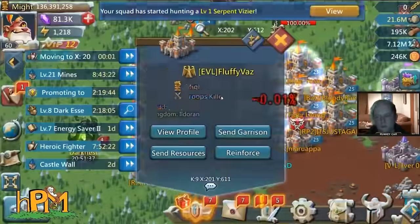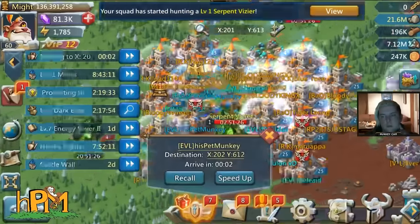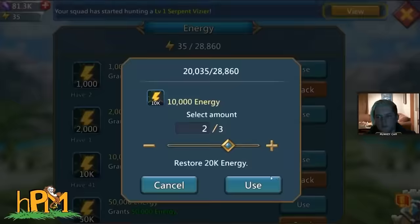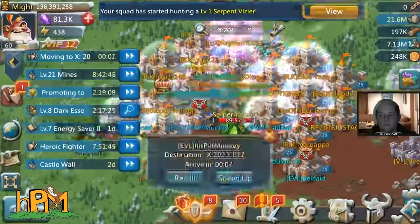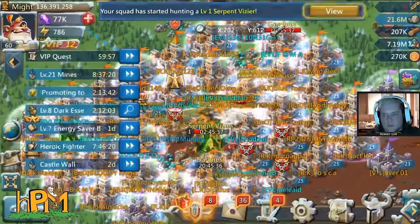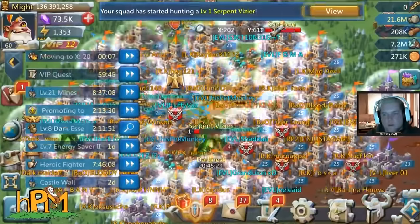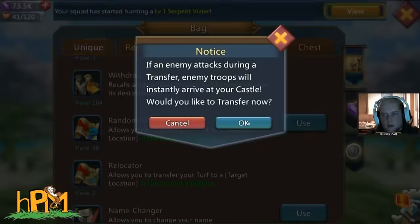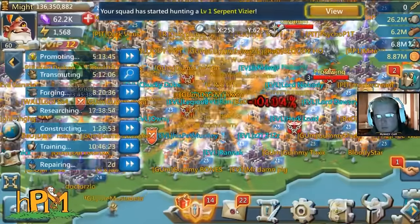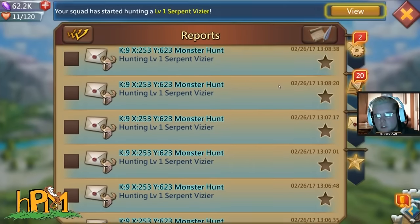In a couple minutes the video will get to showing all the rewards, and it's pretty impressive what it's dropping. It has a lot of speed ups, holy stars, and a special chest called the spectral chest. They don't drop very often — on the first snake with about 25 attacks I got one, and on the second snake I got about six or seven.